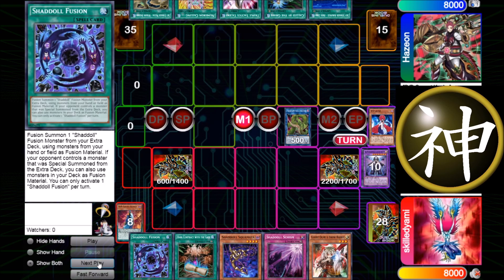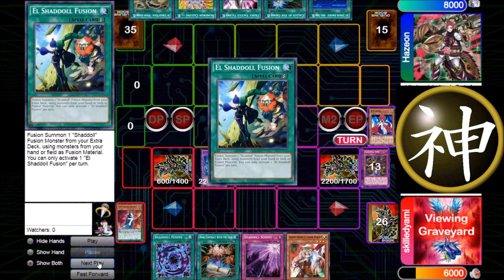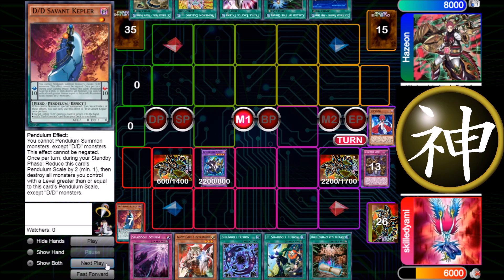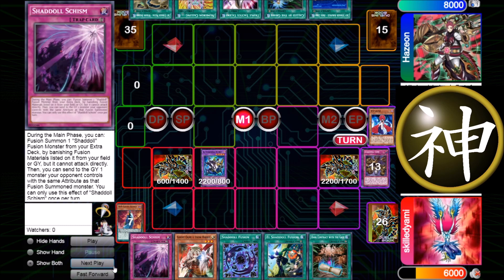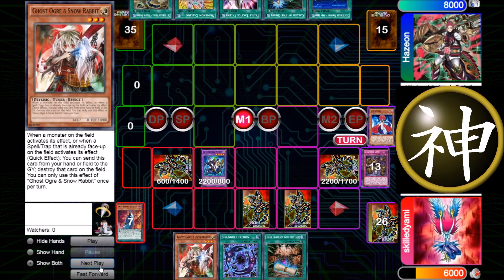I have five cards in hand now, and I activate the Predator Plant and mill El-Shadoll Fusion. I fuse the Predator Plant and Squamata for Winda, and Squamata's effect sends Core, which adds back El-Shadoll Fusion. Right here I have three Winda covered — one with Schism, one with El-Shadoll Fusion, and one Winda left on the field. It only cost me two cards and 2000 life points, but I still have five cards in hand. I set two and I'm set up for the next turn with El-Shadoll Fusion.